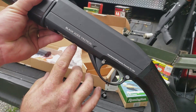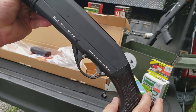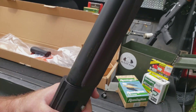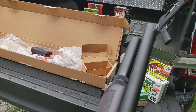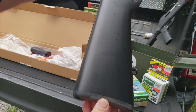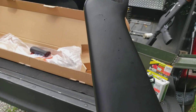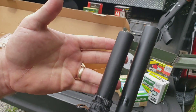On the side of it we do have 'Black Aces Tactical' — something right here that's neat to me: imported by SDS Imports out of Knoxville, which is not too far from me. Right here it says rated for two-and-three-quarter and three-inch shells. There's a front sight, which is cool because the Pro Series S was kind of missing that. I forgot to mention the plus-two extension.